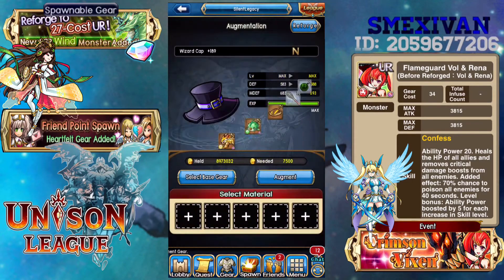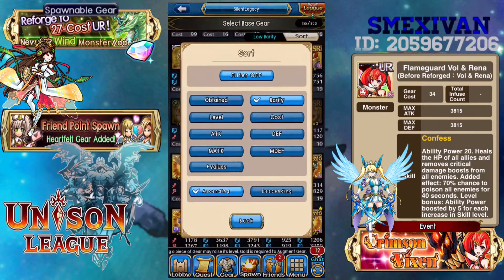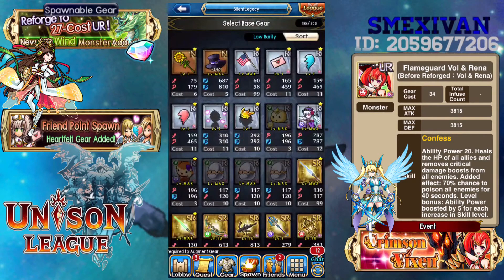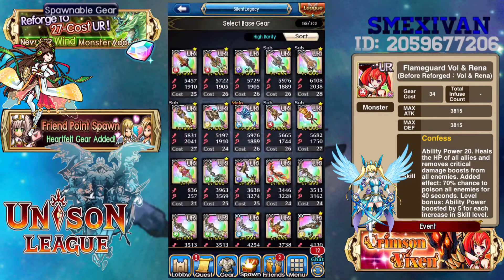Unfortunately I didn't get enough to make a plus 198, but I have a plus 192 — not too shabby. I'm not going to actually use it just yet, but if I wanted to I can go ahead and select it. What you have to do is just unfavorite it so that way you can use it in augment and just select the gear you want to use it in.